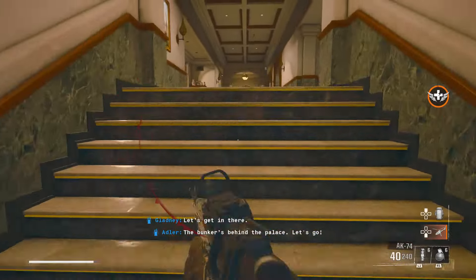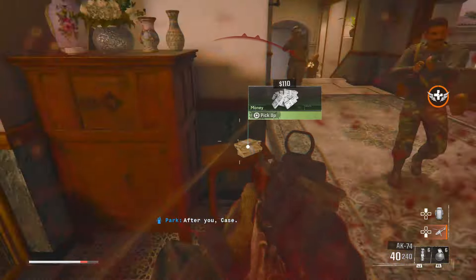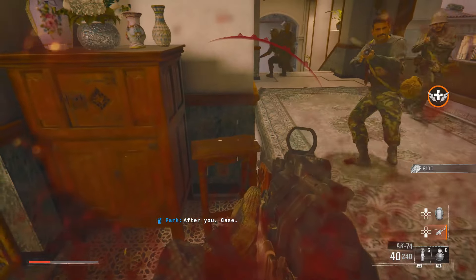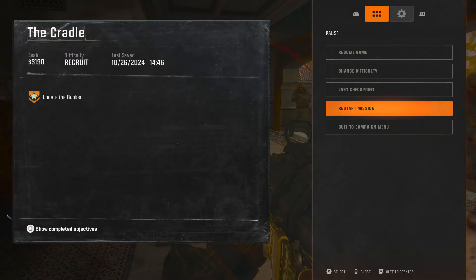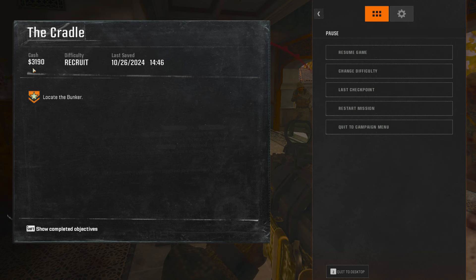Now we're gonna go over here to this building, go to the right, go up the stairs, and we're gonna pick up some more money right here. Once you got that money, go ahead and pause the game — you're gonna restart the mission. I got 3,190 now.